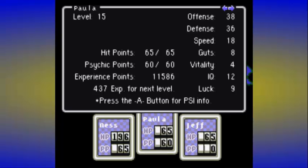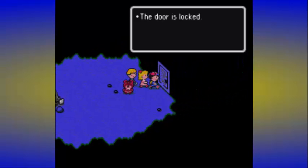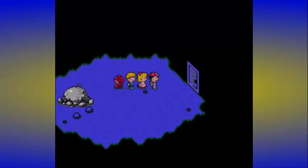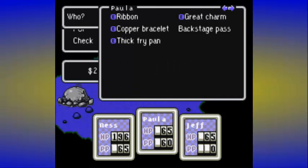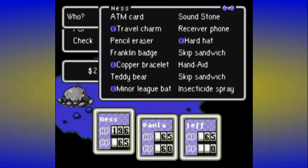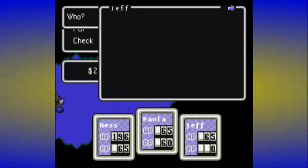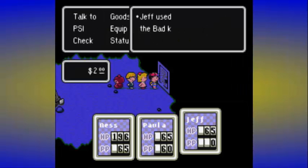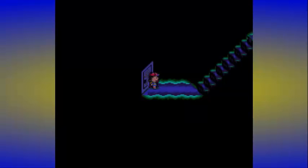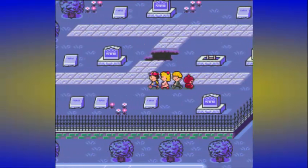Jeff is actually still pretty weak. We've got Paula, and like I said, Jeff has no PSI. He's stuck with us right now because the door is still locked. Oh — we have a teddy bear. It's been like three weeks since I played as Ness; I forgot about the teddy bear. Just one teddy bear. The door is still locked, but we can use the bad key machine. That is the last time we would ever use the bad key machine. Now I climb all the way back out and we're back at Threed.